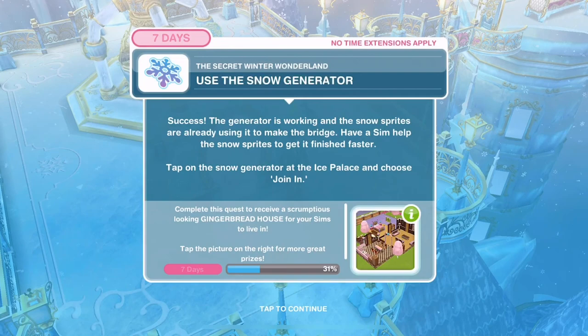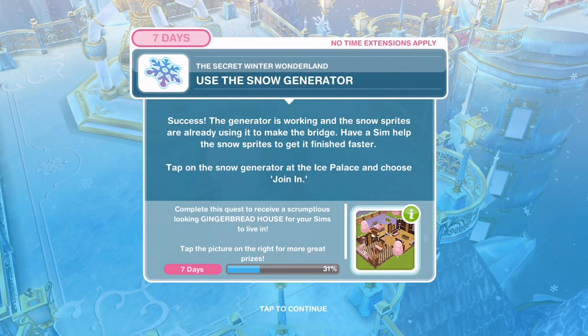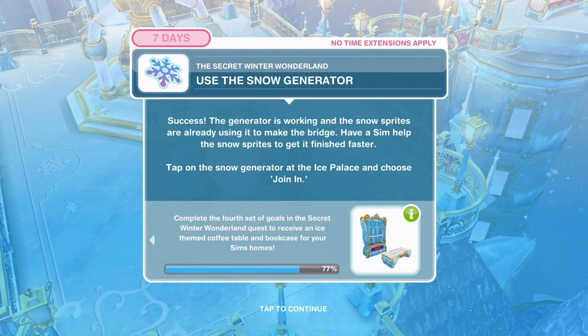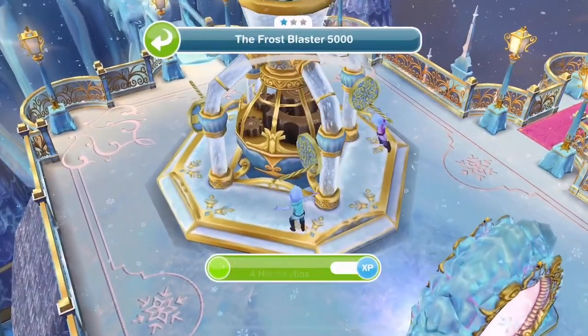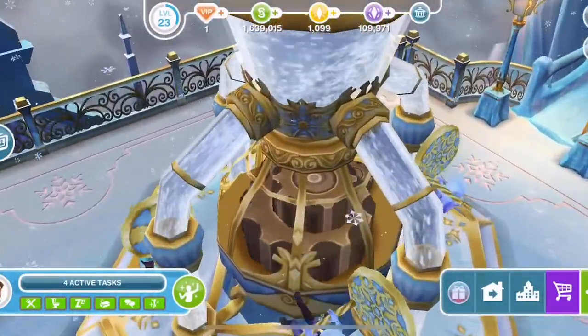Now use the snow generator. Success - the generator is working and the snow sprites are already using it to make the bridge. Have a Sim help the snow sprites get it finished faster. Tap on the snow generator at the ice palace and choose join in - 4 hours and 55 minutes. Look at them making the snow!